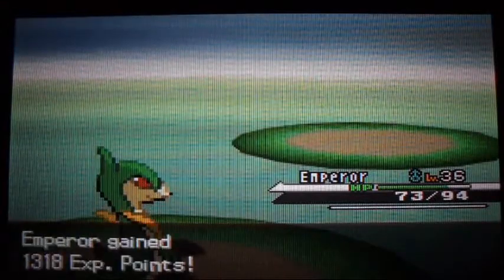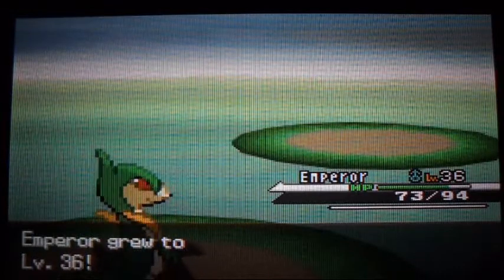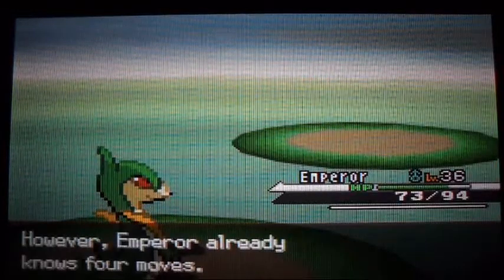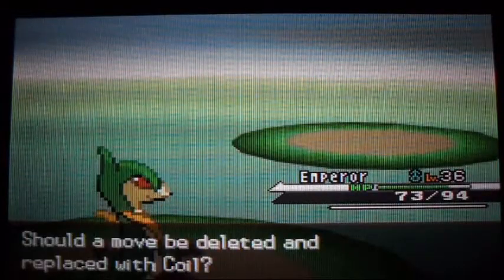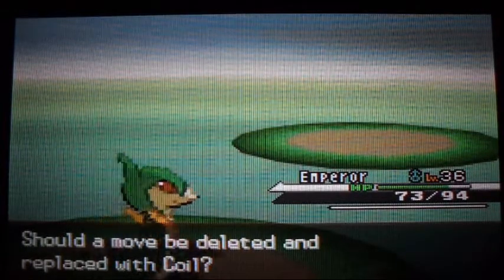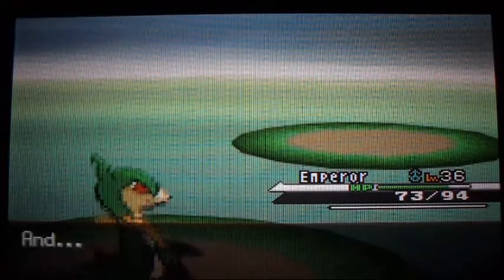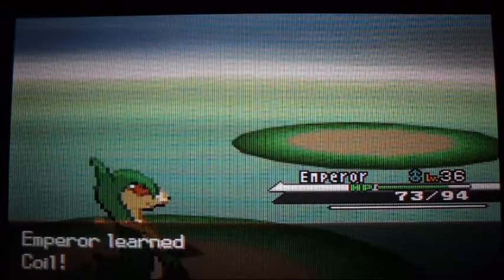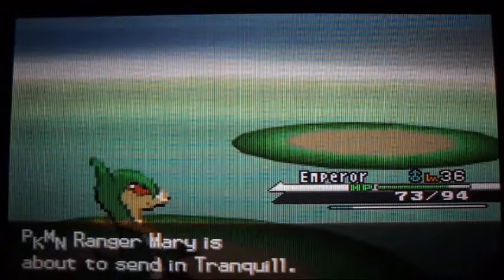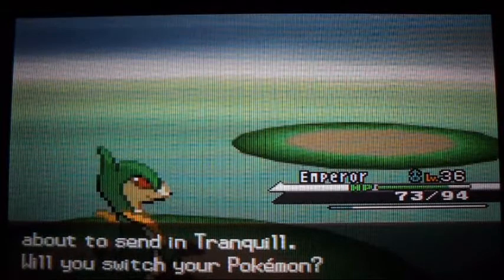I mean, look at its hair — it's used to represent like the flow of water, of the waterfall, but it kind of made it look weird. Anyway, Simipour is learning Coil. Coil is a move that raises its Attack, Defense, and Speed all at once, so it's pretty dang nice.